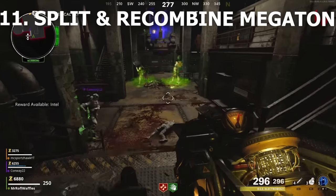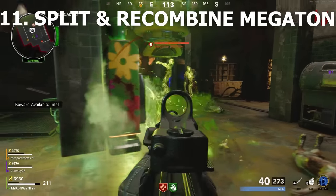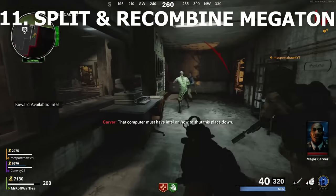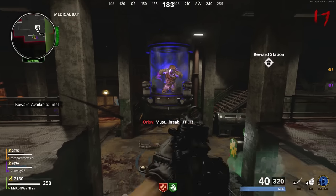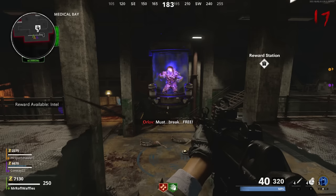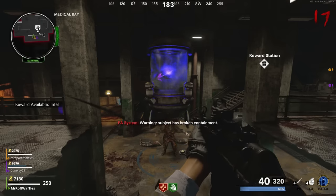Split a Megaton and feed each of its halves into the canister one at a time. When you've fed in both halves, your team needs to go up to the viewing deck in the Med Bay and activate the computer to fuse those halves back together. The newly fused zombie will break out of its cage and run off. We're now very close to the end of the Easter Egg.